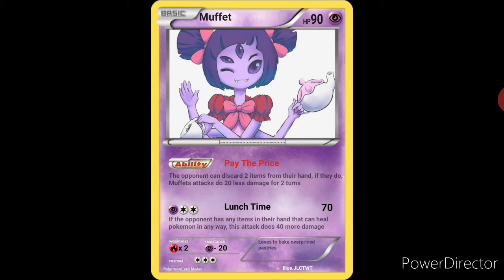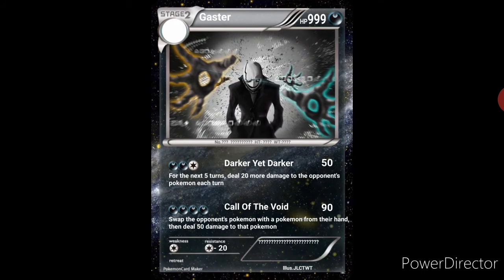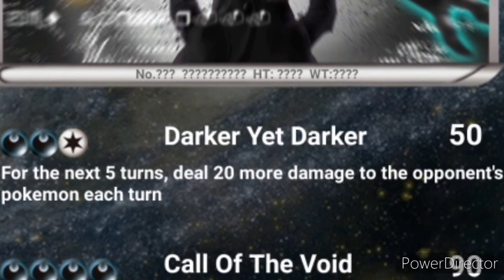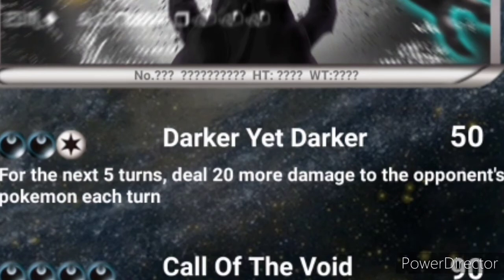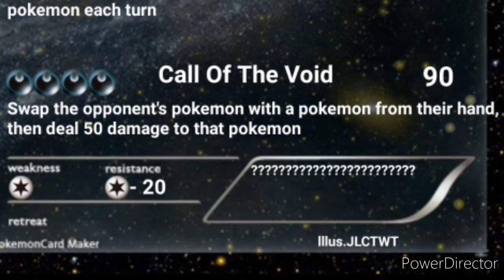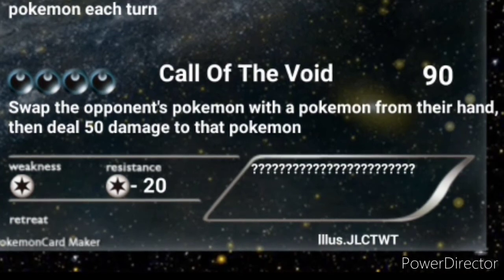If you're wondering why it's called Lunchtime — in the Muffet fight, she has this spider beast thing that will attack you, and throughout the fight she says things like 'Oh, it's breakfast time!' or 'it's lunchtime!' or 'dinner time!' and that's when the monster comes out. Alright, let's go ahead and move on to the next card. This next card is a bit of a joke, but we have Gaster with 999 HP — I would have made it higher, but it's not allowed to go any higher than that. A stage 2, evolves from blank. A dark type. The first attack is Darker Yet Darker: 50 damage, 2 dark energies, 1 colorless energy — for the next 5 turns, deal 20 more damage to the opponent's Pokemon. And then we have Call of the Void: 90 damage, 4 dark energies — swap the opponent's Pokemon with a Pokemon from their hand or their bench, and then you deal 50 damage to the Pokemon that you have brought out. Pretty powerful attack.